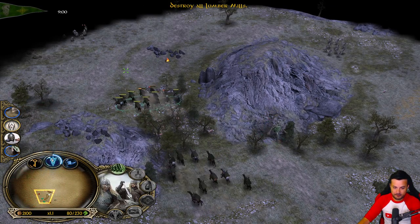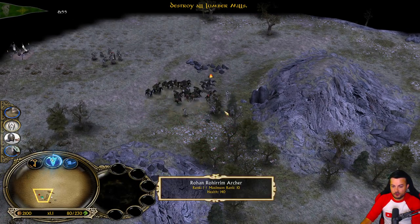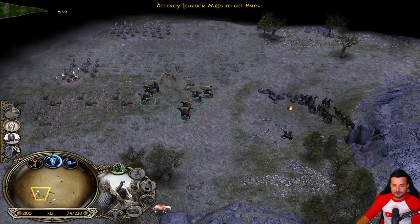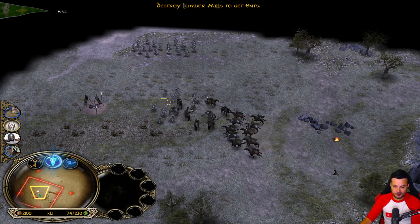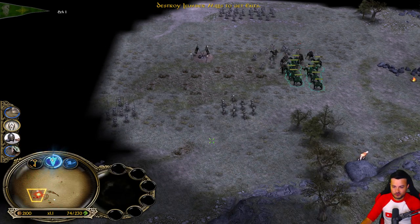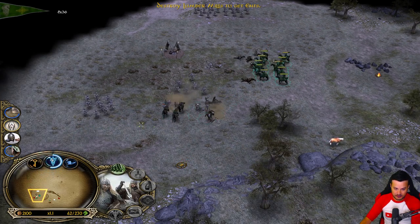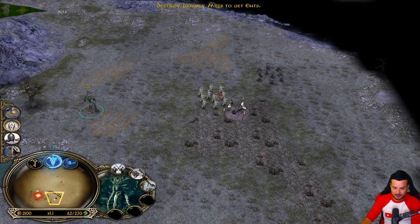Also, Ents - every time you kill Lumber Mills in this mission, you will get the chance to free some Ents, and those Ents are going to be fighting for you. But you need to be careful. I believe the Ents in this mod are going to be way harder to deal with for the opponent compared to the normal version. We are losing the Rohirrim in no time, though. Rohirrim are really weak in this one, guys.